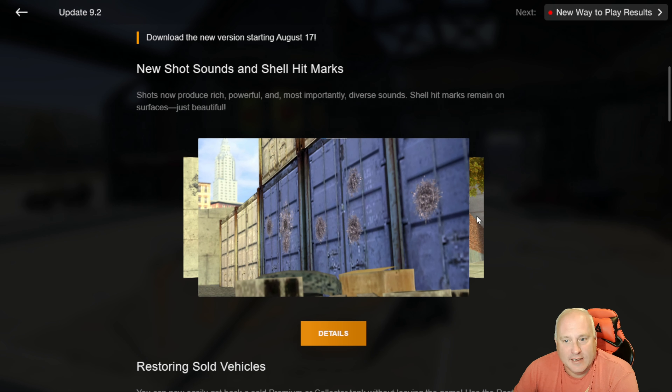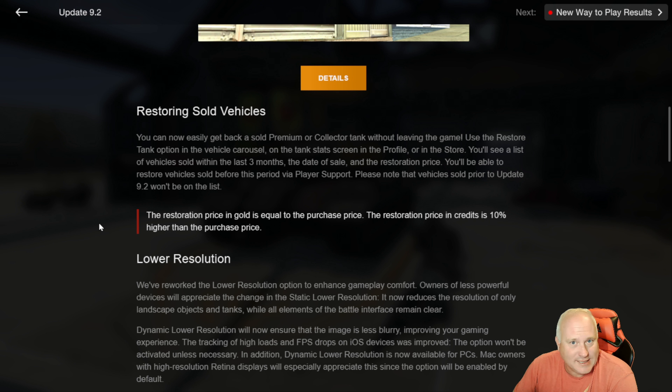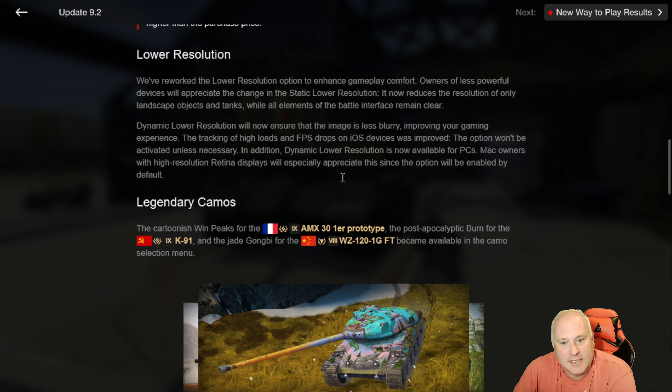Kind of nice for those of you that have a limited garage and are frequently selling and rebuying tanks. You can now restore your old vehicles if you've sold them after the 9.2 update. It says they're going to be there for the last three months, so I'm not sure if that's a rolling three months or how that works — so it might be pretty useless. If you've sold a tank a year ago and you want it back, you're still going to have to put in a player support ticket.